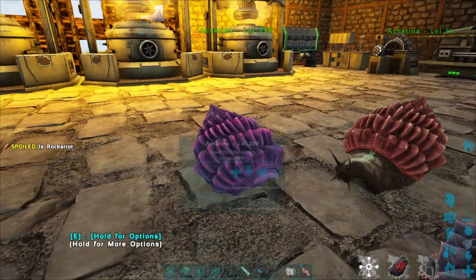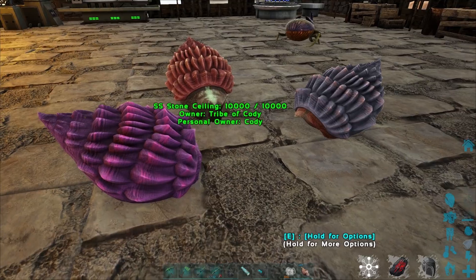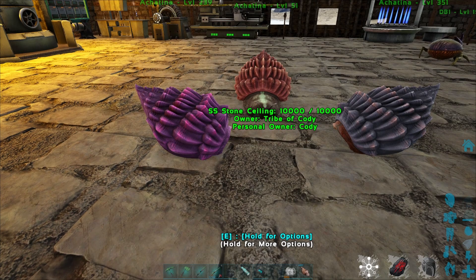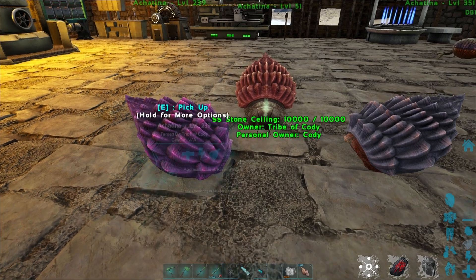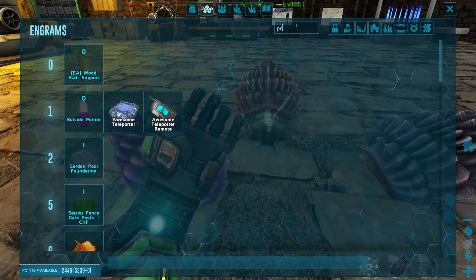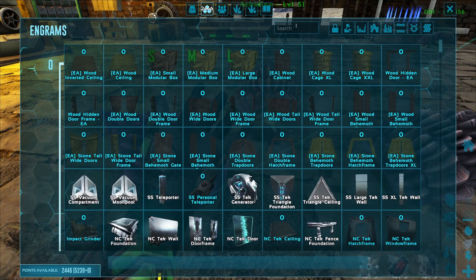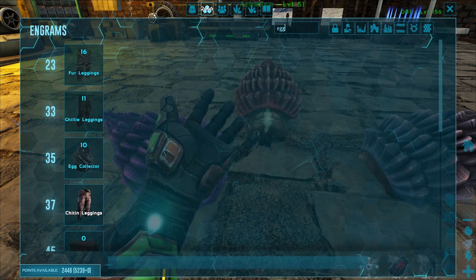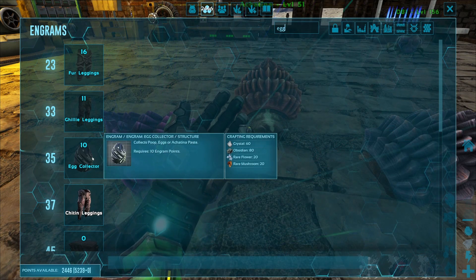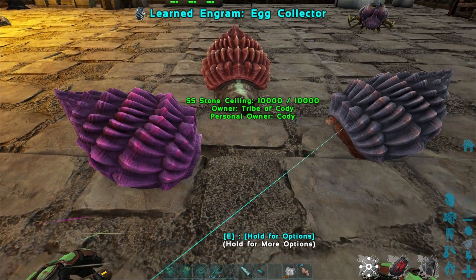I've come across a solution. There's a mod called the egg and poop collector. If you guys are aware of what this mod is, it just picks up eggs and poop and can fertilize some things. Let's check if it's in here — yes, the egg collector. It collects poop, eggs, and cementing paste. We're going to learn that.